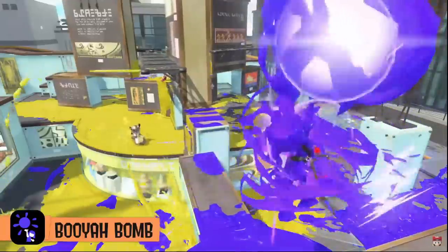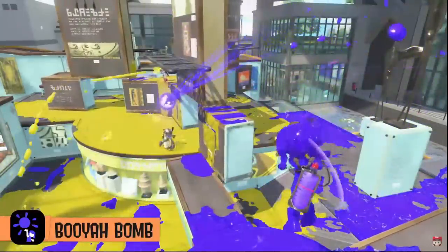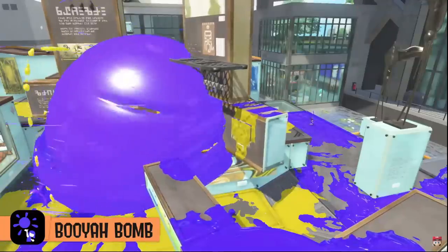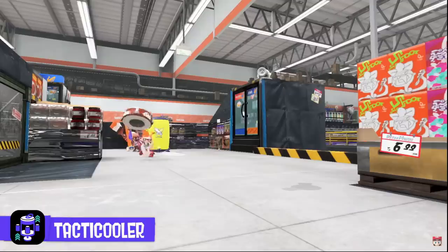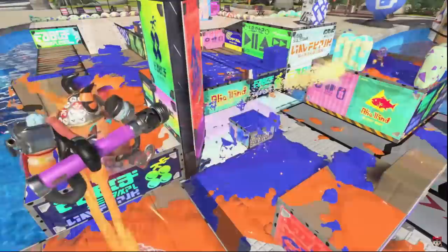My prediction that Booyah Bomb and Stamp would come back because they were barely on anything was correct. Booyah Bomb is on the Gold Arrow Spray, which is our first second kit we've gotten to look at. It should still be really good. I hope they adjust the HP multipliers a little bit. There's a lot I want to say about all these new specials but I'm going to save even more detailed thoughts for its own video.